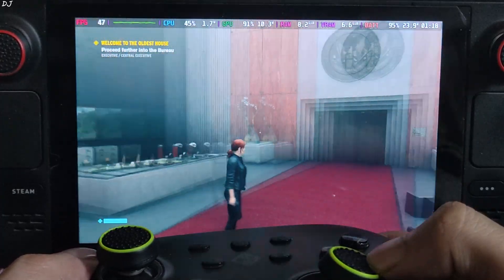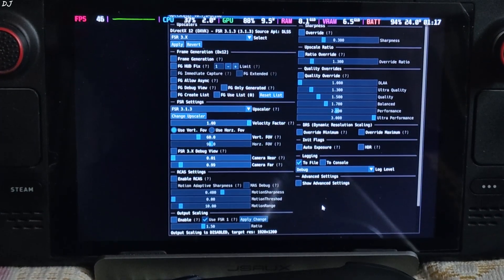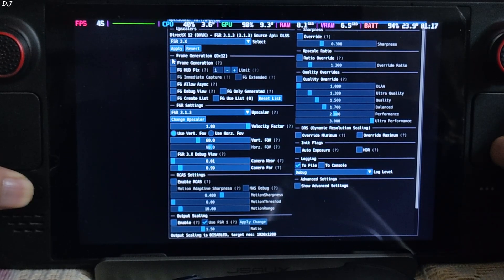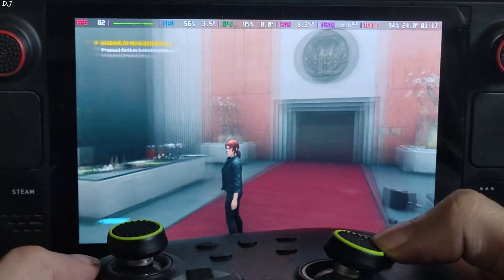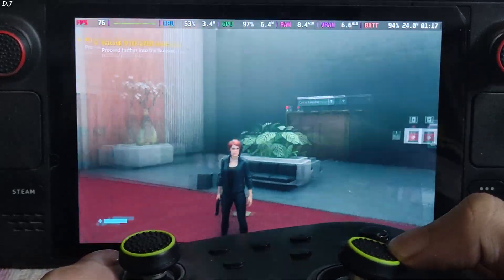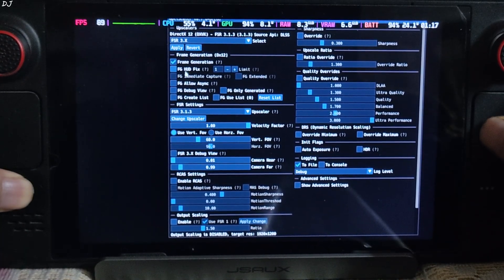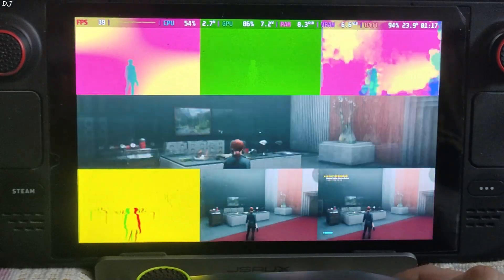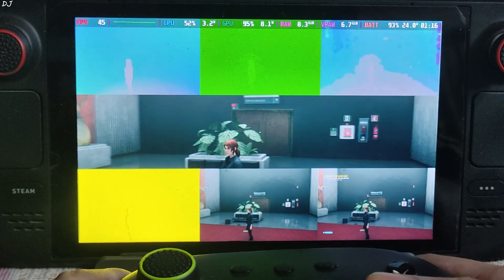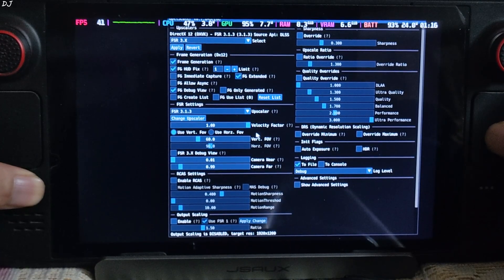Just enable frame generation now — set it to On. Back to the game. FPS increased to around 80 — I can observe the added smoothness. But the game's HUD elements are flickering, as expected. Enable FG HUD Fix setting and set the limit value to 1. Enable FG Extended setting. Now in the debug view, the display is working properly for the bottom right image, HUD elements are not visible in the bottom middle image, and all other displays are working properly. OptiScaler is working properly. Disable debug view.